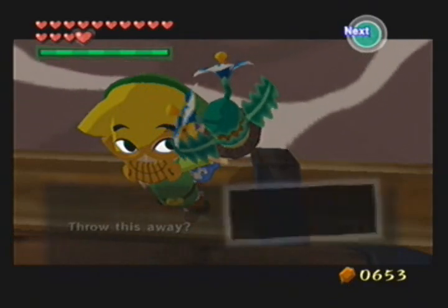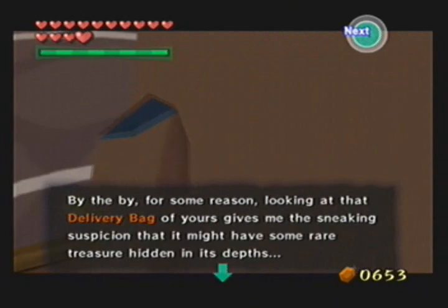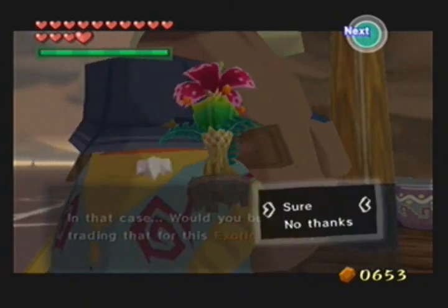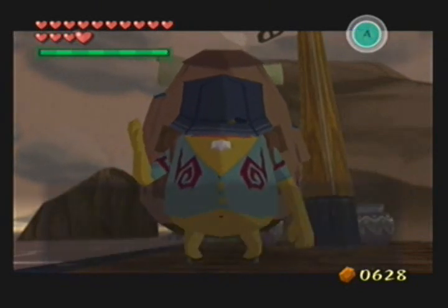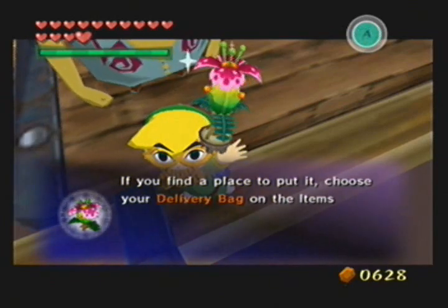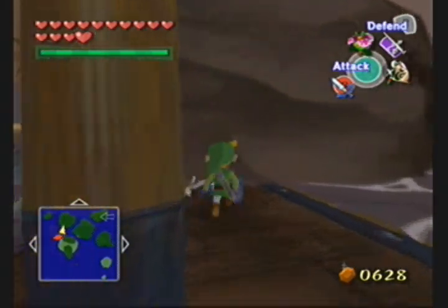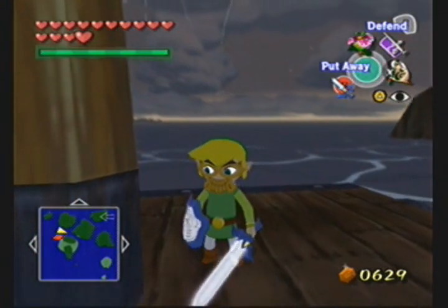Once again I make that same mistake of showing off the sea flower instead of talking to the Goron. Now then, this guy's also looking for the shop guru statue, however you won't be able to get that until after you do the second half of this quest. Yeah, there are two halves of this quest, by the way. We just got the bomb flower, which we'll have to spend 25 rupees for. The first half will get you the magic armor; the second half will get you a heart piece.